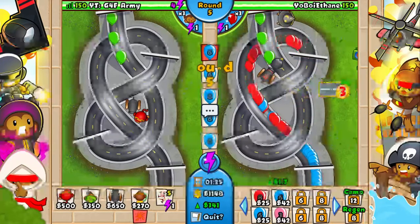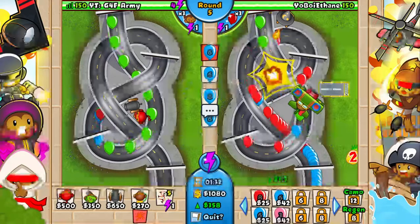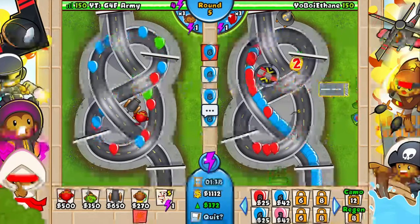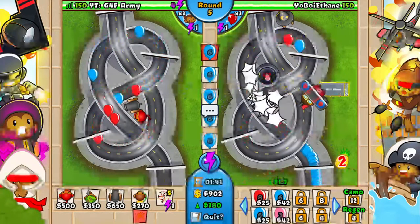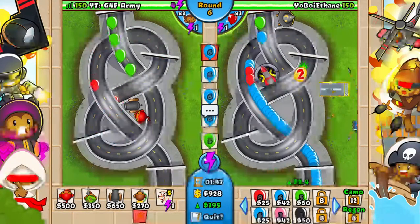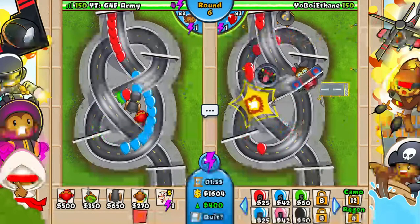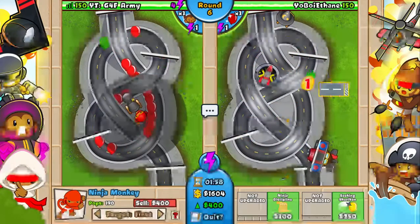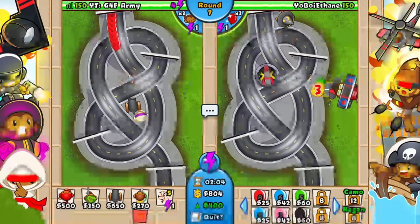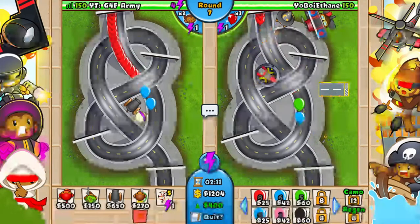He smartly placed a cannon for grouped balloons — props to him. He's got a monkey ace, cannon, and wizard. The monkey ace is decent with upgrades but not in his current position. We're almost at 400 eco — there we go, exactly 400. Now we might be able to pull off a regen yellow rush on round eight.